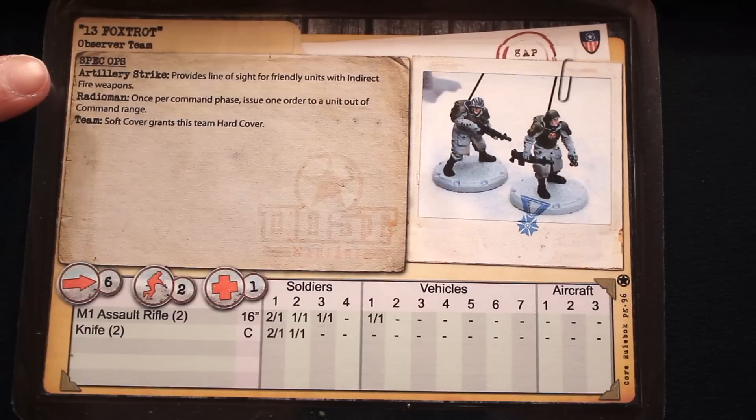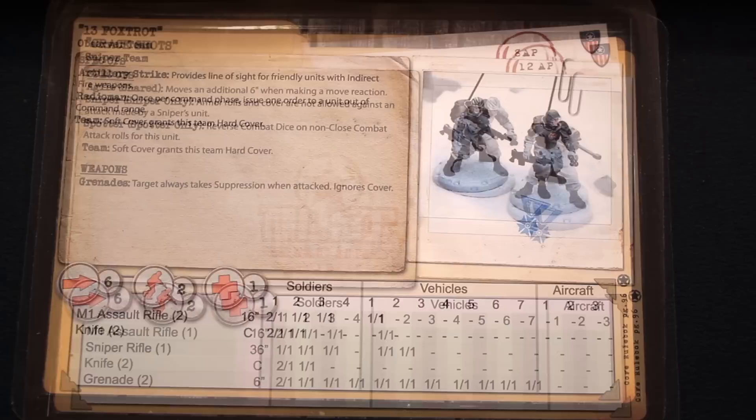Here is the 13 Foxtrot Observer Team. They have the Artillery Strike special ability, which means the Command Section can use them to call in airstrikes. We can ignore their Radioman special ability — it won't come into effect during this gameplay. They do have the Team special ability: because they're a smaller unit, they're better at taking advantage of cover, so when they're in soft cover, it actually gets upgraded to hard cover.